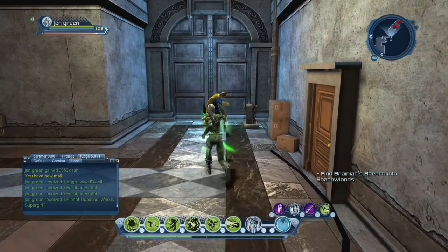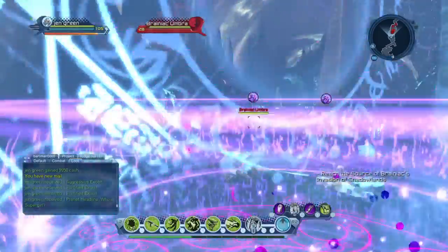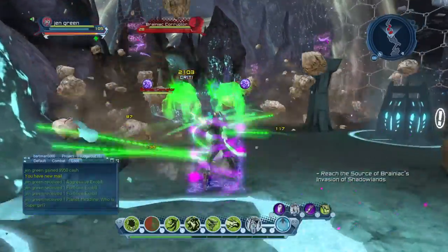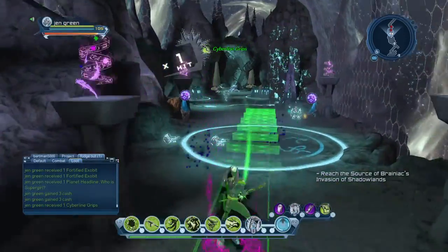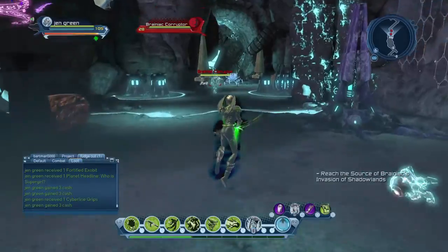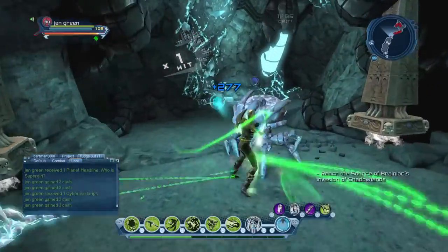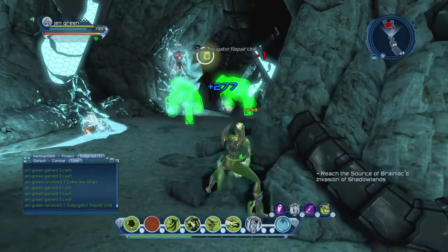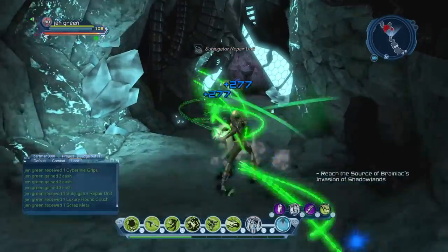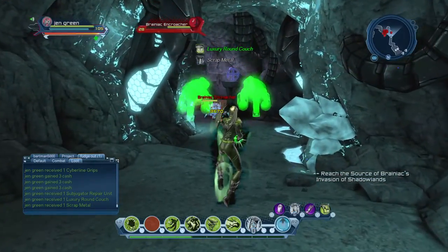Alright, so what we're pretty much going to do is go in here. What you're going to do for the feat is circle out these little things here, but what you want to do first is go kill everything in the map. You have to do this before you finish the mission — you can't finish the mission and come back and do it. So basically just come through here and kill everything off.